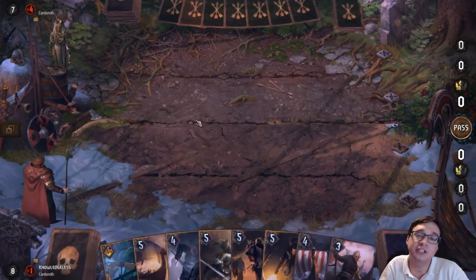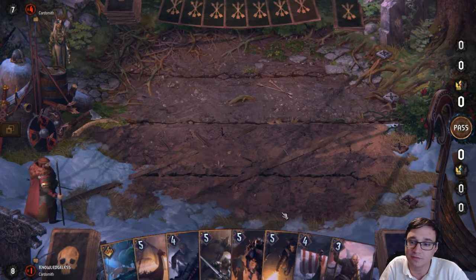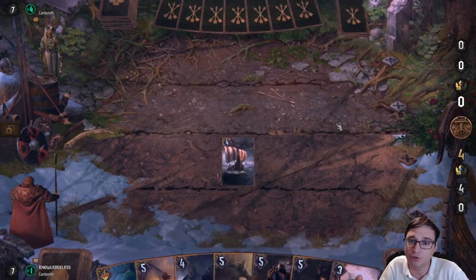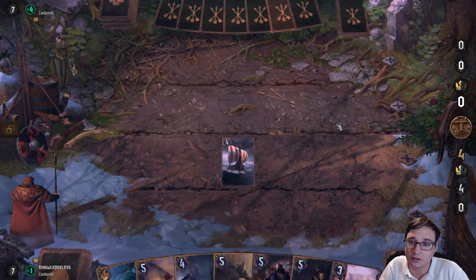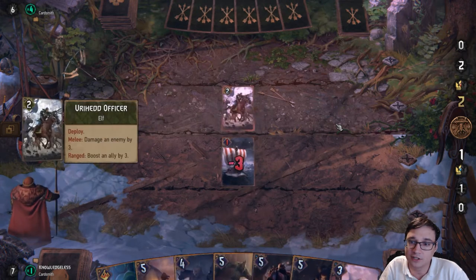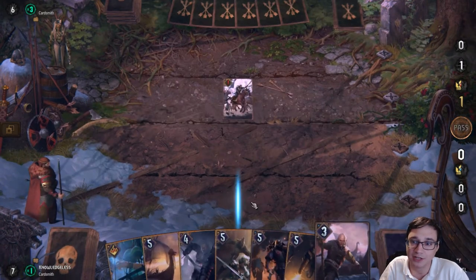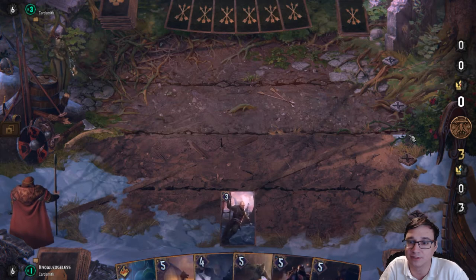I strategically saved Mulligans there so that I would have enough Mulligans to play at the very end. I know I want to be careful with what I play, but I also want to bait out my opponent's leader ability. The longboat is a great card for just getting your opponent to use removal on it. It's a bronze card — yes, it's an expensive bronze card, but it's not a ridiculously expensive one.